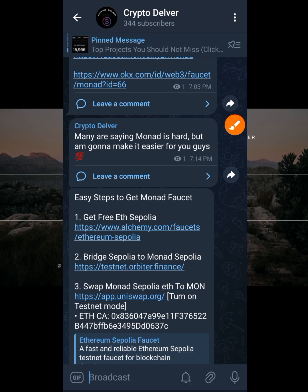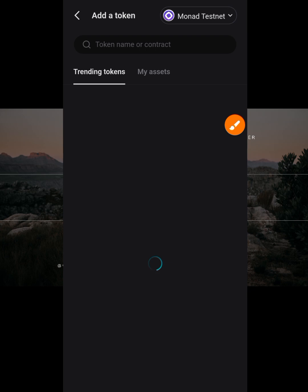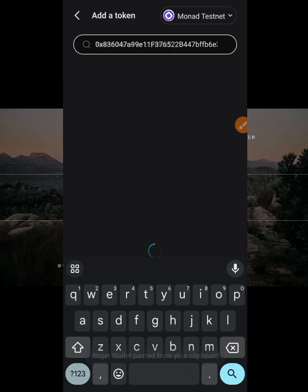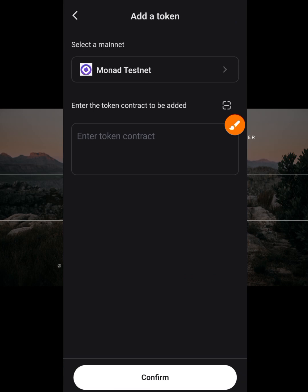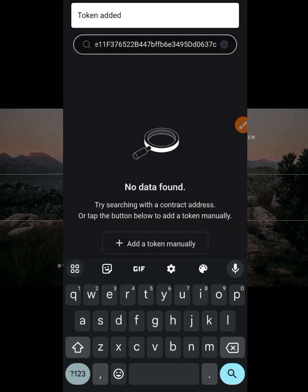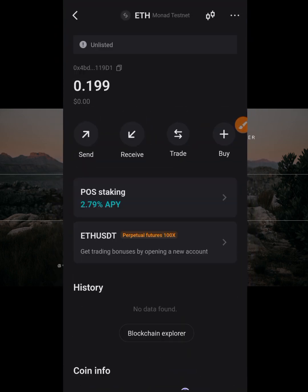I have a contract address for the bridged ETH token. Copy the contract address, then go to 'Manage Token' in your wallet and paste the contract address. If nothing comes up, click 'Add Manually' to view your bridged Ethereum. Click 'Confirm', then click 'Add', and it's automatically added. You can now see the balance you just bridged.